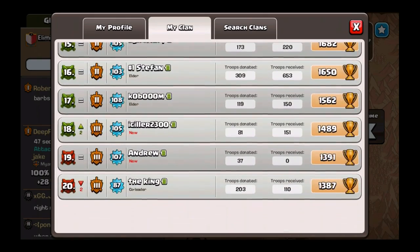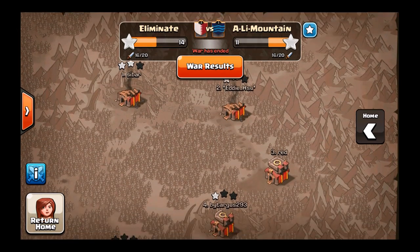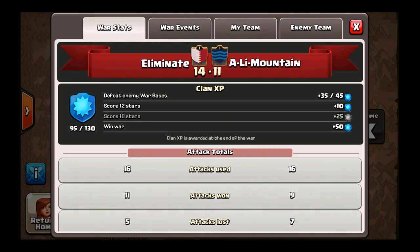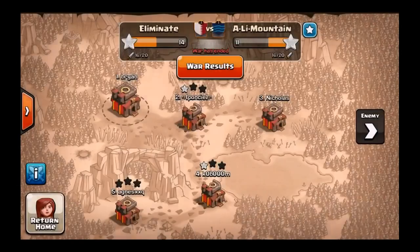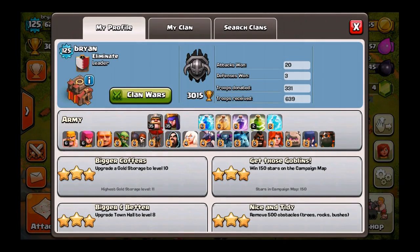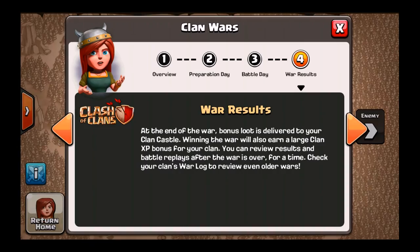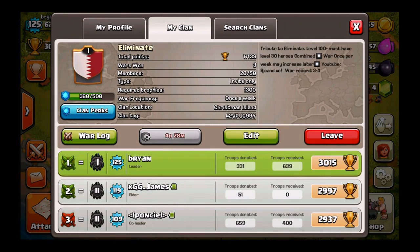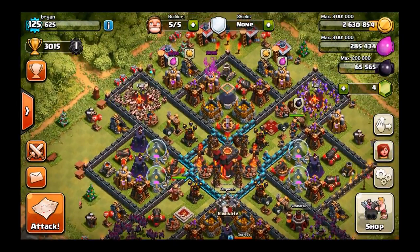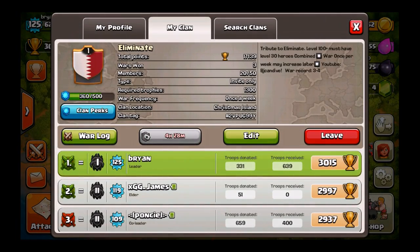But yeah guys, if you're looking for a clan to join, be sure to check out Eliminate if you're level 100 or above and have the heroes for it. Let me know what you guys thought about this war in the comments down below. Let me know what clan level you're at — I want to know. We're almost level 2 right now. We're 360 out of 500 EXP, so we're pretty close to level 2. I think it's going to take maybe 1 or 2 more wars. This one's going to be a 15 on 15, so I think we can get it next war if we do really well. I'll give you guys the clan tag — we're located on Christmas Island.